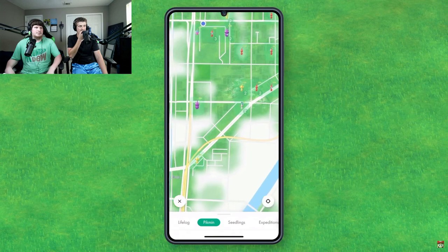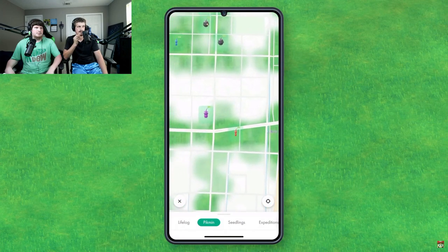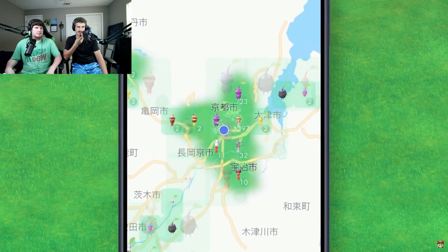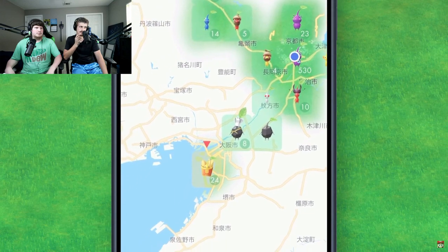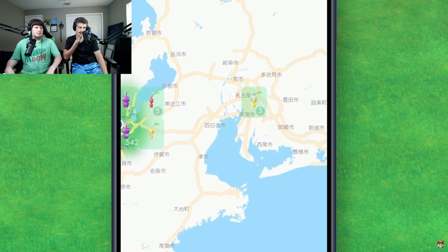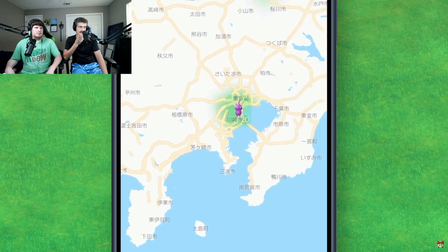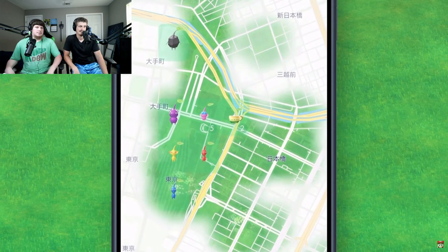Regarding the map, the clouds will clear along the path you walk, so you can keep a record of locations you've visited. I normally move around within Kyoto, but I've also been going to Osaka, to Universal Studios Japan. I occasionally go to Tokyo as well. You'll say to yourself, okay, this time I'll try walking here. It makes trips and walks a lot of fun.